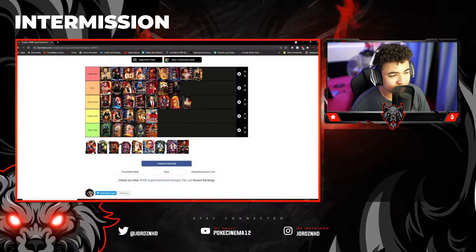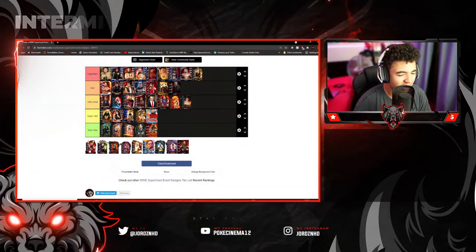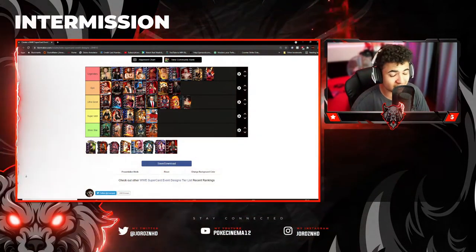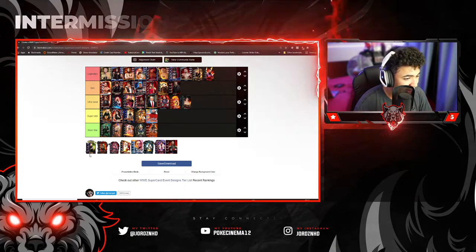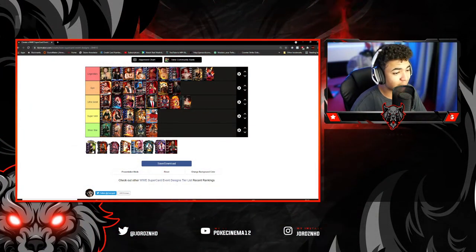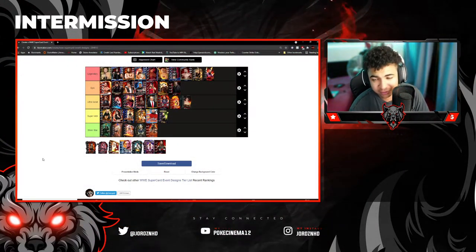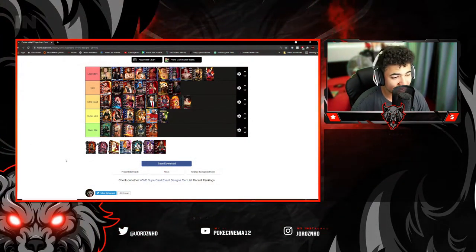Now we've got the Jeff Hardy WrestleMania 33 event card. I love these cards, I love them and I miss them. These event cards are some of the nicest event cards in the game — honestly, the cards look dope as hell. The next one is also Jeff Hardy, WrestleMania 34 event card. But I'm going to go with Super Mare on that one — I didn't like the purple and green combination. I believe they could have done more with the event cards in general for that tier.